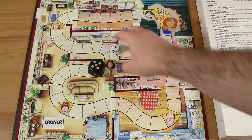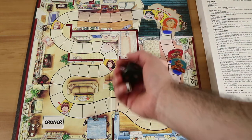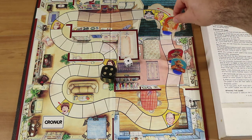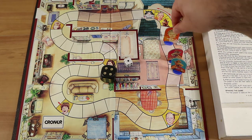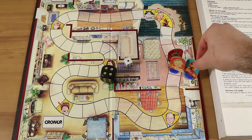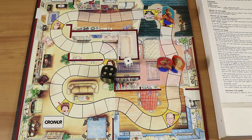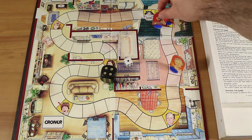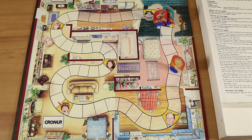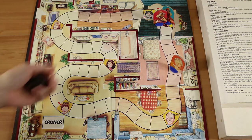Because Mrs. O has to land exactly on your space, if she overshoots it doesn't count. She ended up on the same space anyway — so we both go back to the start. That didn't work out! Because there's no family member we've passed yet, we just go back to the elf space, which is the start space.